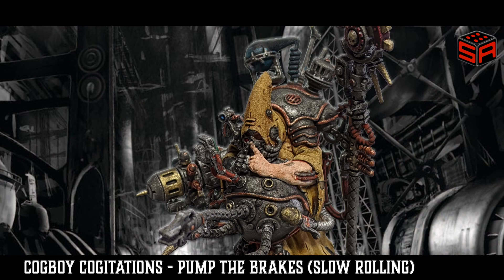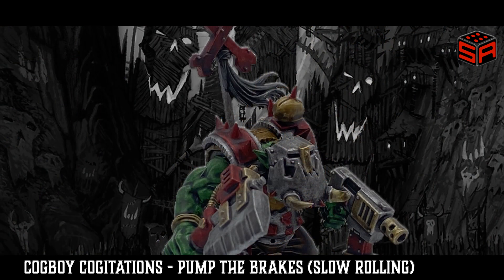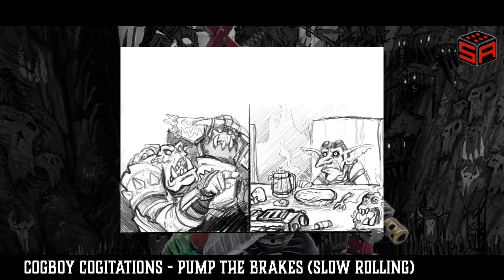The golden rule of slow rolling is communication. It is paramount that when you switch between fast rolling and slow rolling, you inform your opponent of what you are doing, and most importantly, why. You want to make sure they are aware of what special rules are relevant to your slow rolling, and spare them the unsavory gotcha moment.